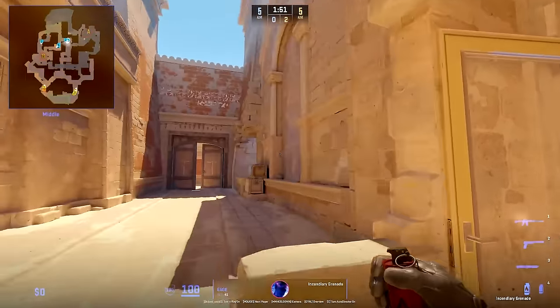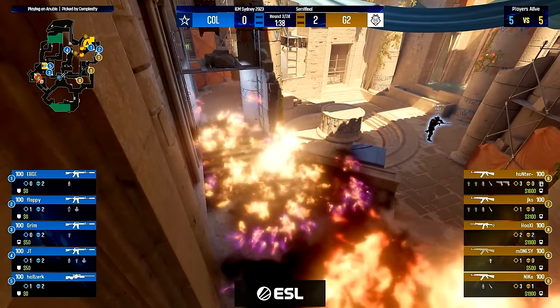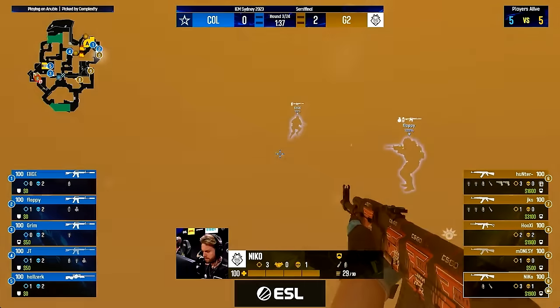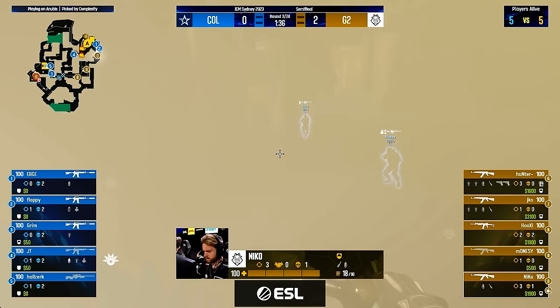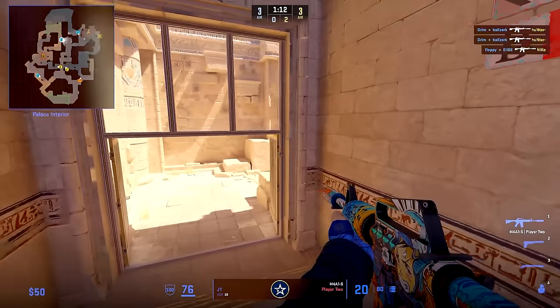The three B players are just holding like normal. When G2 goes for this execute, they want to play onto Kull's tendency to rotate off early. G2's goal is to use this execute to force Complexity to rotate, so the two B players with the bomb can just walk out to an open site. JT is the first to rotate — and why not, Complexity are now three B players, so they can afford to rotate one player over.